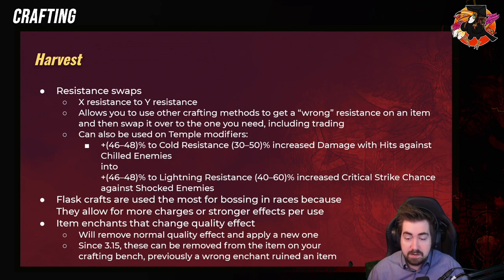Resistance swaps — very, very strong. They'll let you do Fire Resist to Lightning Resist and you can swap those around. You can play Tetris with them. And it can also be used on Temple modifiers — for example, Cold Resist and increased damage with hits against enemies, you can switch that into the lightning or fire version. And you can also use it on the leech on amulets, so if you have a Lightning Resist amulet with leech, you can switch that into a Fire Resist amulet with leech.